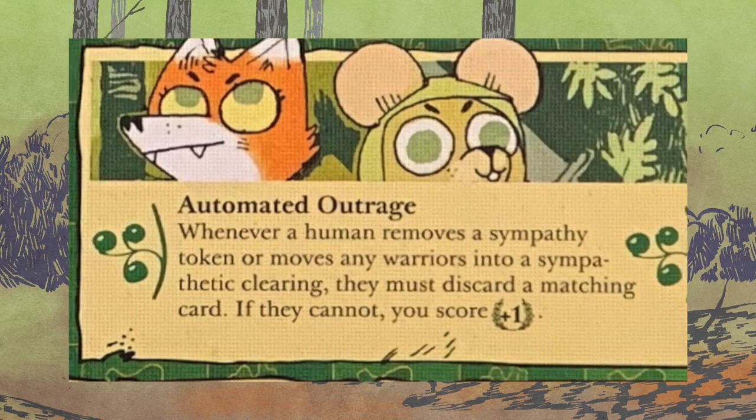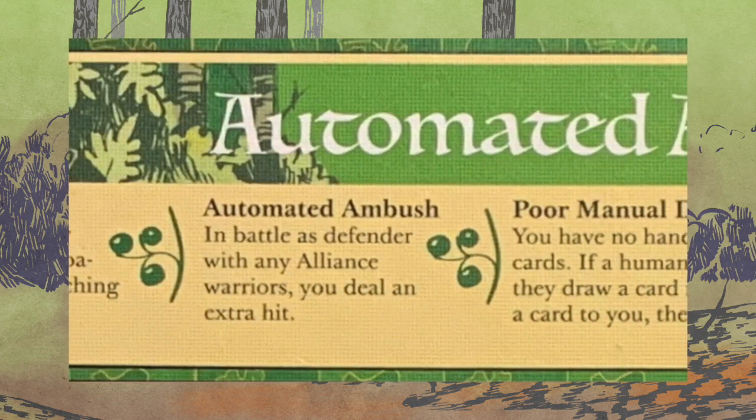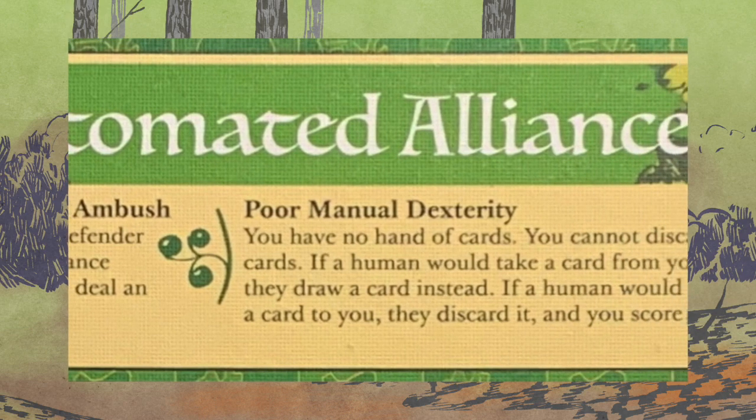The Automated Alliance — at the top, you're going to want to pay attention to the berries. They have Automated Outrage, Automated Ambush, and Poor Manual Dexterity. For those keeping track at home, there is no Hate Surprises because they will not attack — therefore you don't have the opportunity to play an ambush against them.